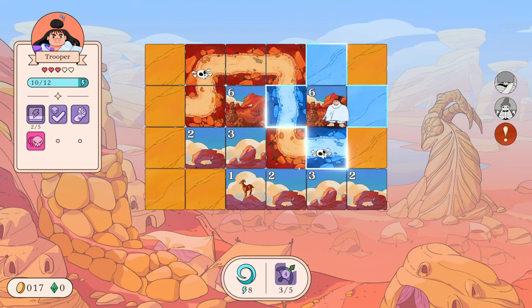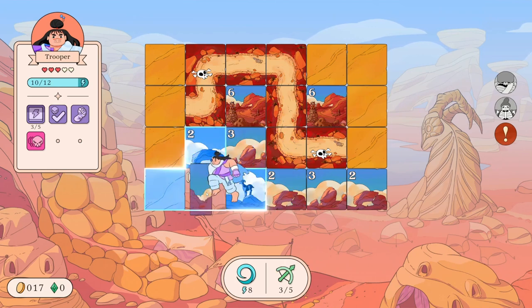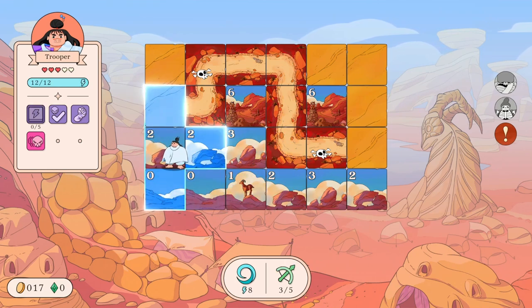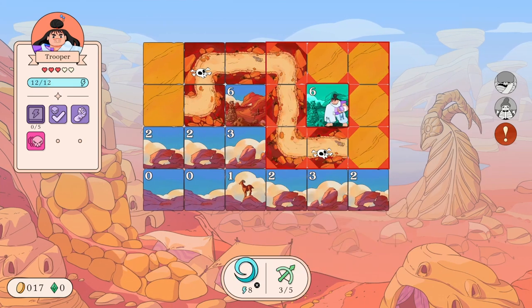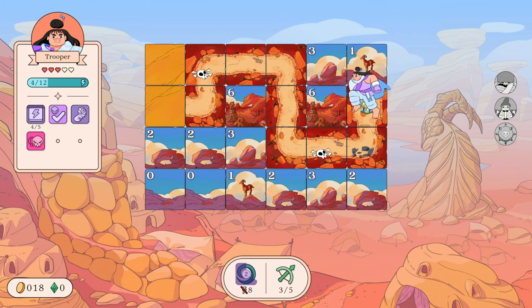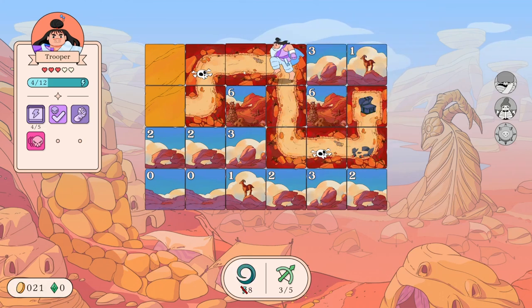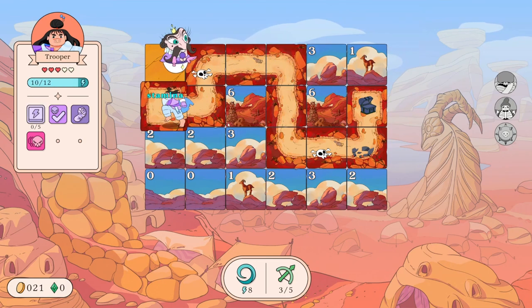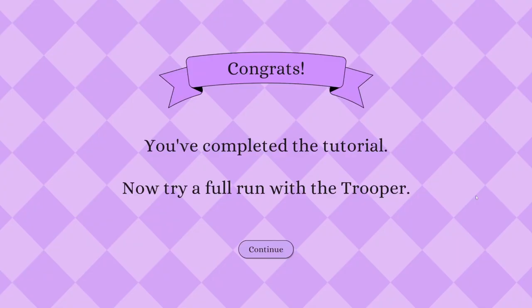There's a six again here so we can be pretty sure that most of the roads are on the right side. Let's just go and explore - we've got our stamina back so we can come back here, do a roundhouse, reveal all those tiles. Those count towards stamina as well. Get our energy, get our treasure, but the king isn't here so we've got to find him over here. We found him! Chase the king - let's reveal the last tile. You've completed this tutorial, now try a full run with the Trooper.